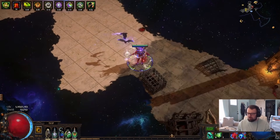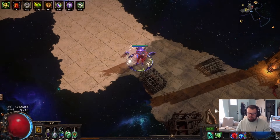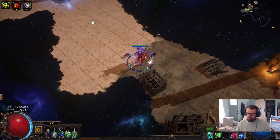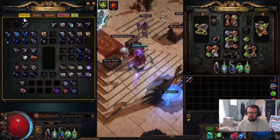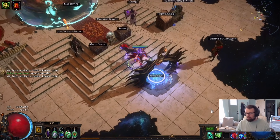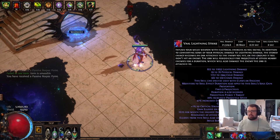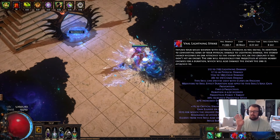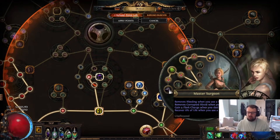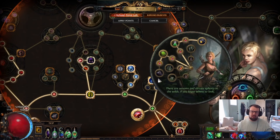As mentioned, soul gain prevention shows 0.16 seconds. To get it all the way to zero, you respec one major node in Pathfinder to gain just a little more flask effect — that 5% flask effect gets you to zero soul gain prevention. This is big for min-maxing if you scale up attack speed and Chainbreaker. Once you do this though, you'll need to make a decision between Master Surgeon and ailment immunity to maintain your best flask charges. But if you want to min-max zero soul gain prevention, that's how you do it.